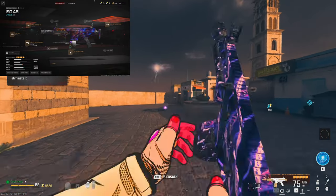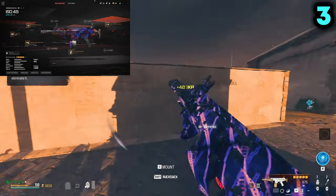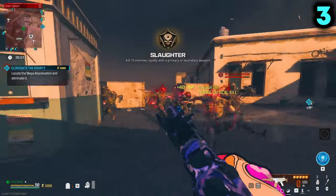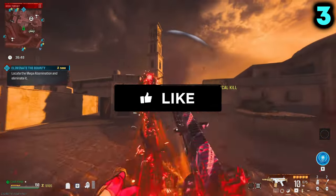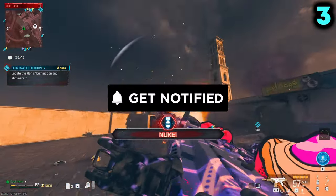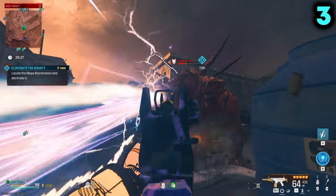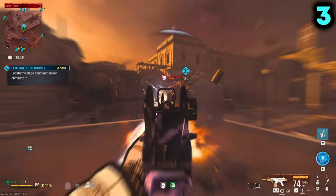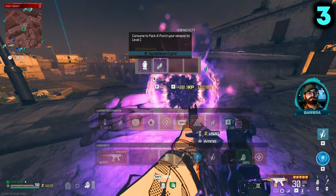Next up on the countdown, we have the ISO 45 coming in at number three. It's another MW2 SMG. I originally discovered this weapon off of a wall buy and just had to take it in, get it legendary, and use it for myself with my own build, which is up on screen for you. Just watch it rip through these zombies — this is why it is number three on the countdown. One of the reasons I enjoy this gun is its kind of fast fire rate, but it's not too fast, so ammunition is never really a problem. As you watch us take out this mega abomination, it's never really too much of a fight against bosses and hordes. That's why it made number three.